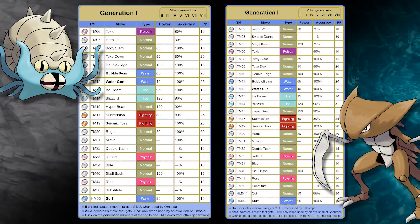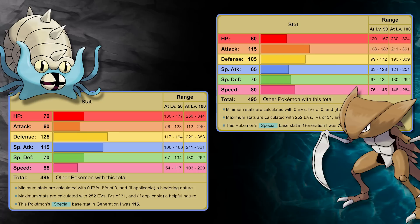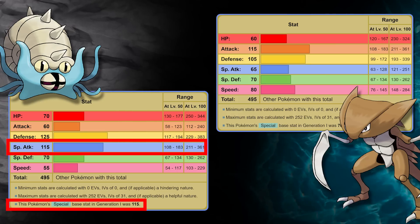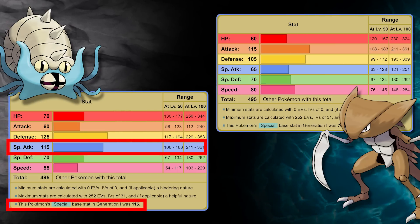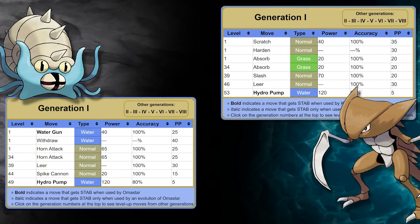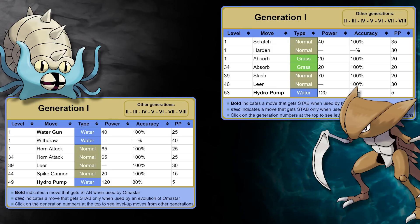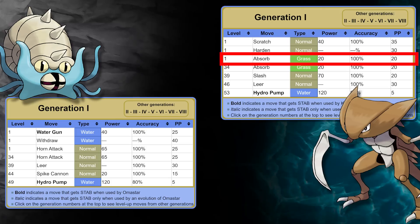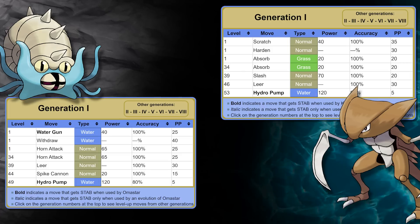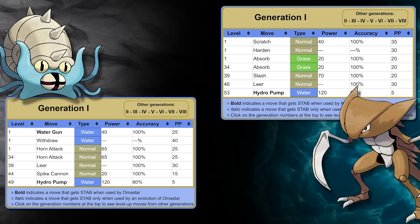The distinct lack of STAB rock moves on both of their move sets complicates the matter, because Kabuto is a physical attacker and Omastar is a special attacker. So clearly Omastar has an advantage from a design perspective. If we review the evolved forms' learn sets for the second and third race, a couple of things become immediately clear. The game is going to be much easier for Kabuto because it has early access to Absorb. But if they both start evolved, things might be much closer.